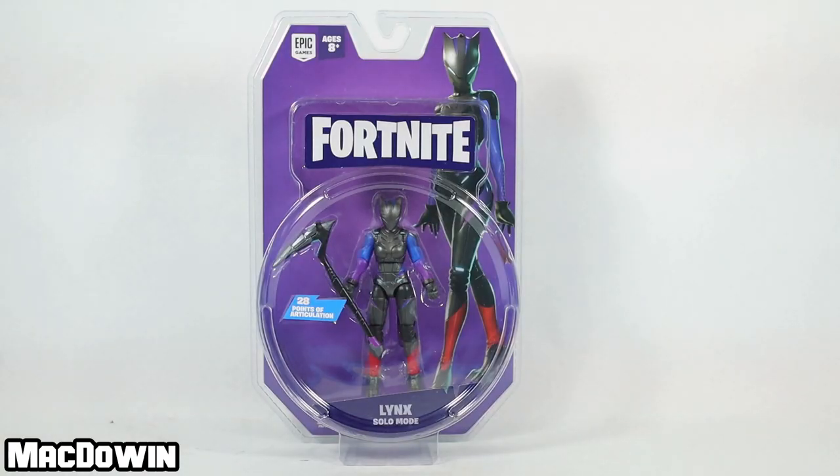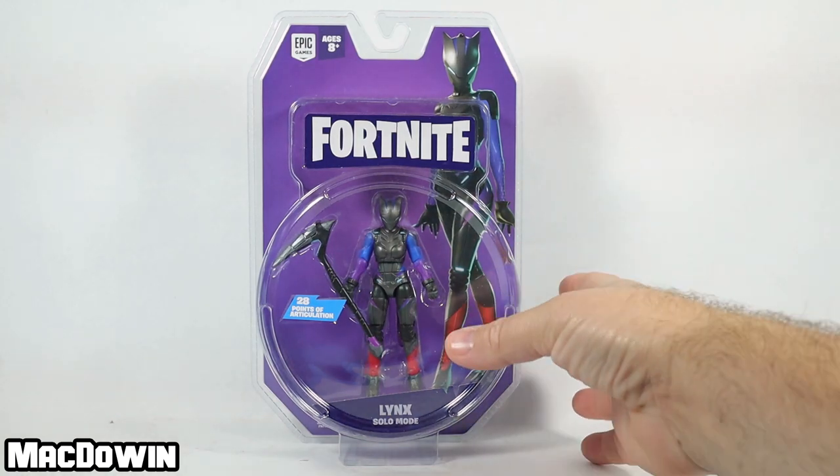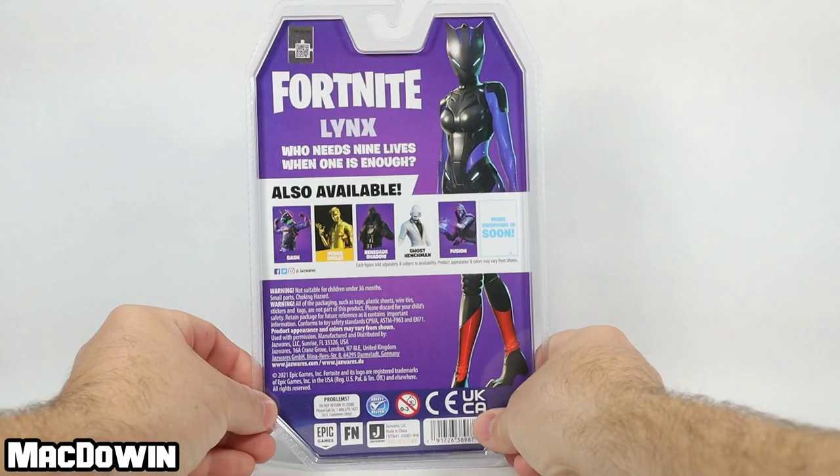Hey, Migdowan here. Today we are taking a look at the 4-inch figure Lynx from Jazwares' Fortnite line. I can't believe I actually have this figure because a short time ago I told everyone it might not be released. So happy to be wrong. I found this figure at Walmart for just under $10, so let's take a look at the back of the box.